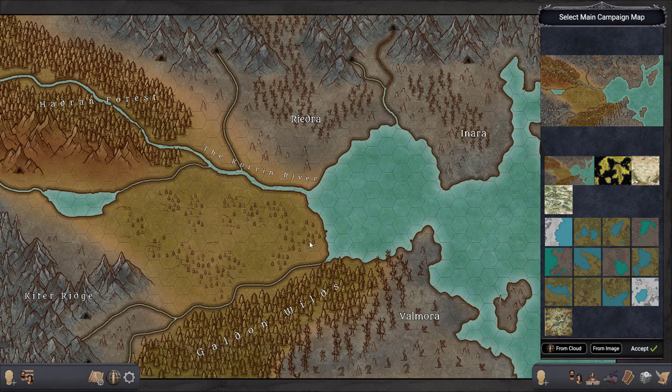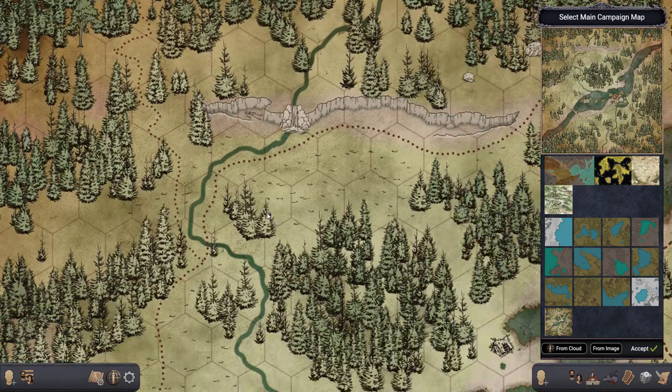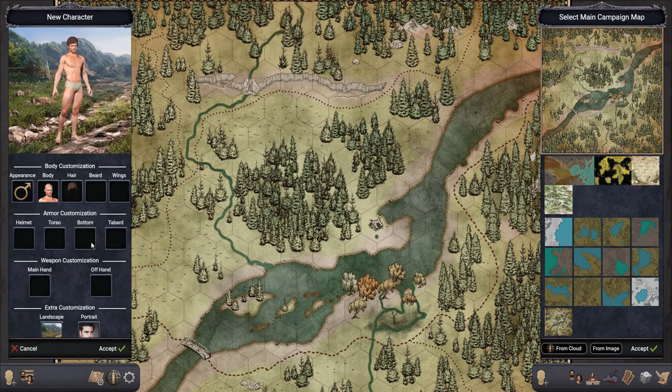Hello everyone, my name is David and this is the Ogre. We're going to select the map we're going to play in and then we're going to roll our character. We're going for sort of a savage look.